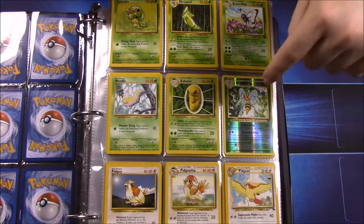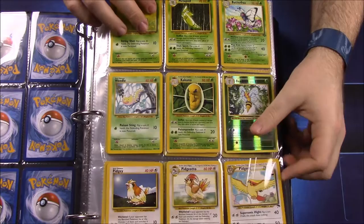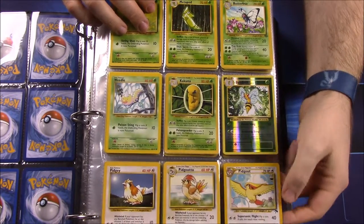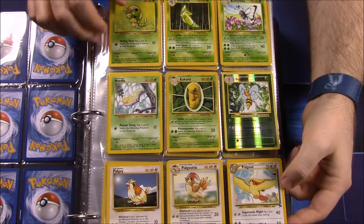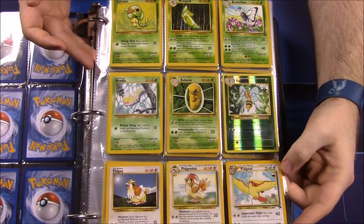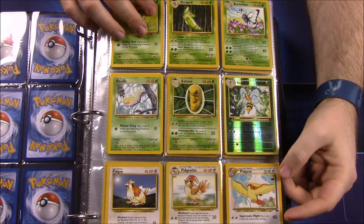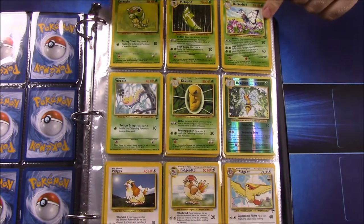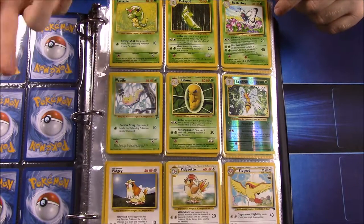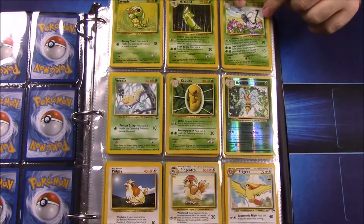I didn't have an original Beedrill, so this is the Evolutions set version. This Pidgey down here is from some beach set I got — newer but still pretty old. Then Butterfree up here — the original set was made up of the Base Set, Jungle, and Fossil, I believe, were the three sets. This is the Jungle set version.